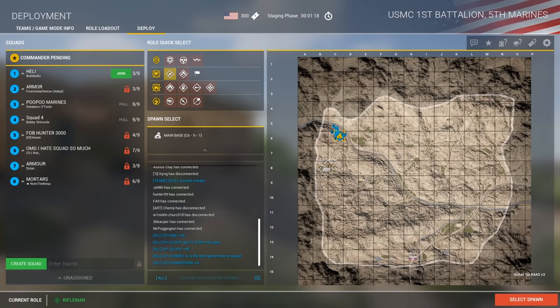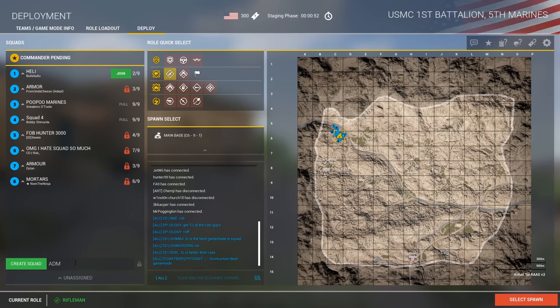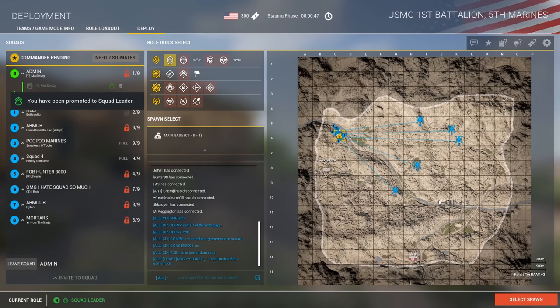Hey guys, Moydog here, and today we've got another episode of Eye in the Sky where we take a look at a game of Squad from the top down. In this one we have the Marine Corps up against Russia in the mountains of Kohat. Although many people may hate this map, I actually think it's one of the best maps in the game since you have elevation for enormous firebases, valleys to allow flanking infantry, plenty of opportunities for both ground vehicles and helicopters, and if you have two competent teams it results in some awesome plays — and that's exactly what we got in this round.